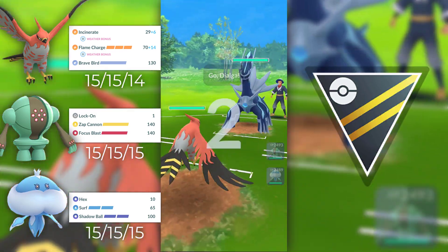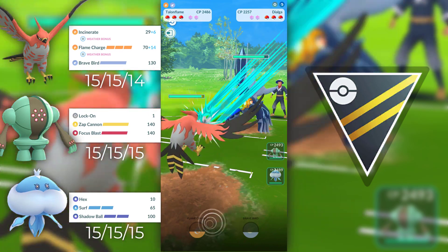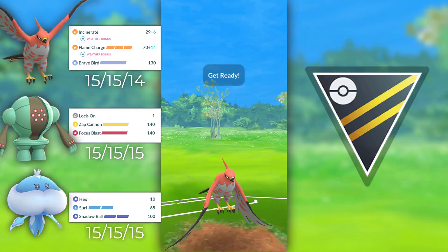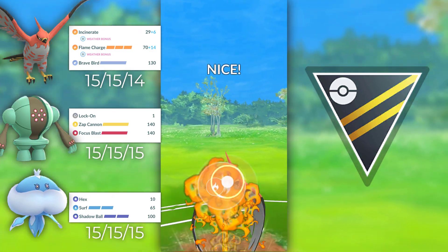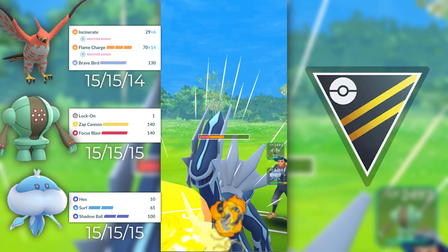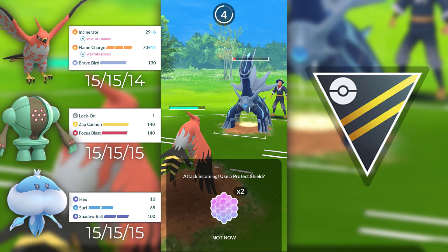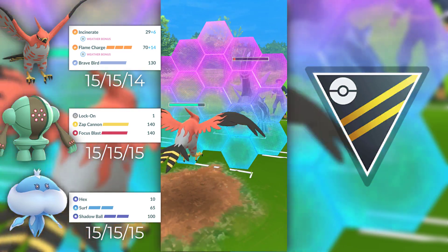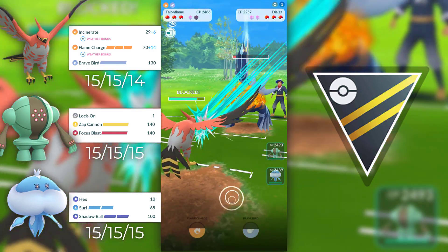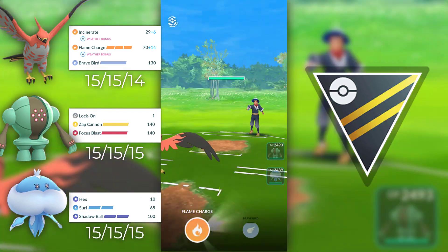I have Talonflame in front and we find a Dialga, so I couldn't ask for better. Let's go straight away for the Flame Charge because this will boost my attack every time I use it, and Dialga is weak against Fire-type so it does quite a lot of damage. They decide not to shield but I'm going to shield mine because they actually have Thunder in their Dialga. That surprised me, but even if it was an Iron Head, I wanted to keep my Talonflame with a lot of health.